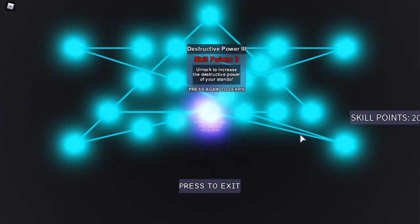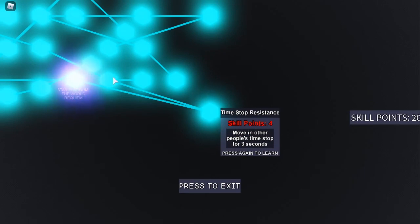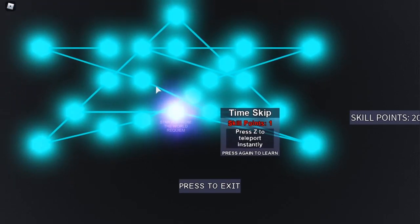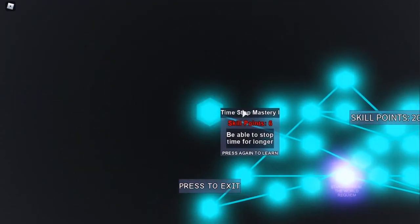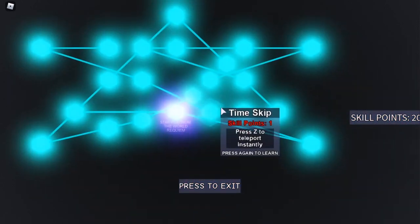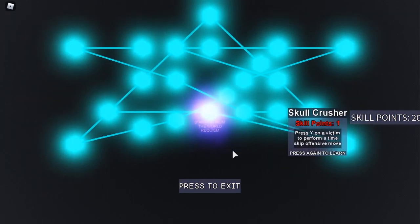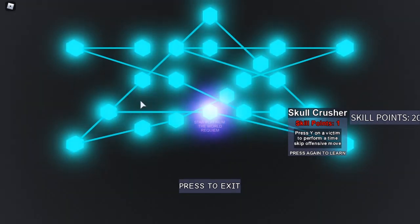Heading right from the main node, you get Time Stop Resistance, Time Skip, Time Stop Mastery 1, and Time Stop Mastery 2. At Time Skip, you can head right to get Skull Crusher. And yes, the skill tree is shaped like a star! That is Star Platinum the World's skill tree.